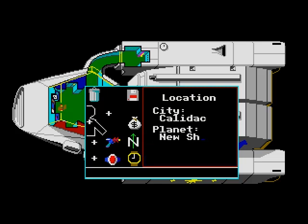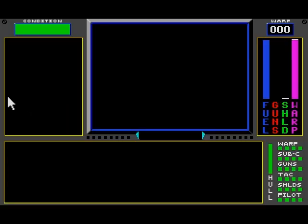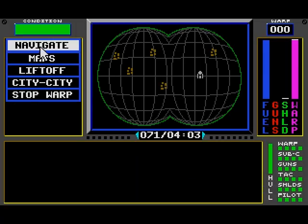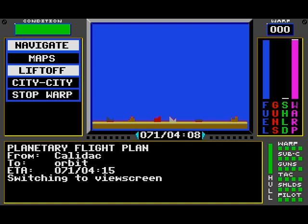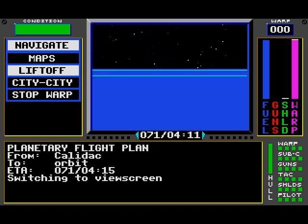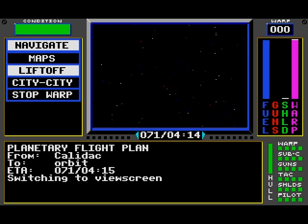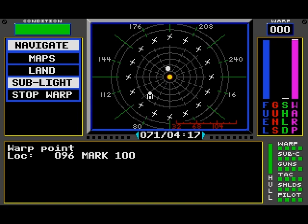Welcome back to Let's Play Sundog Frozen Legacy. Once again, we are on the planet of New Shoot, because I had biochips to come get. Since the last time I got biochips was on this planet, I decided to come back here. Not only did I get the biochips I was looking for, I also got some synthesizers. Everything else I got on planet Jawned.